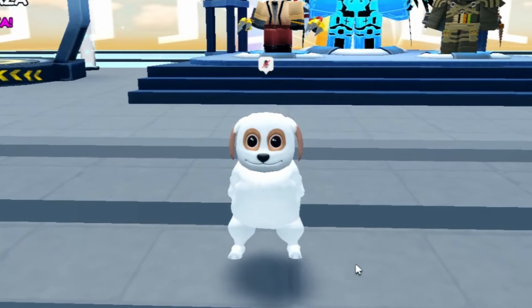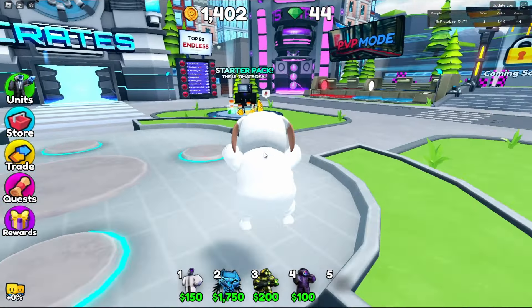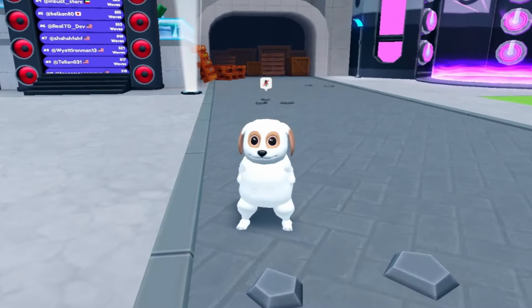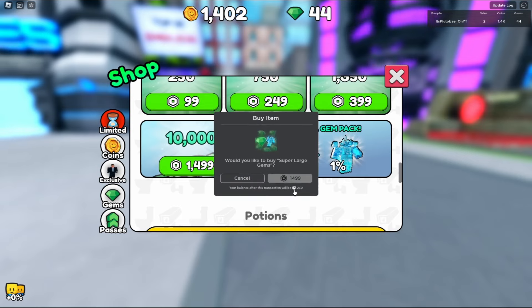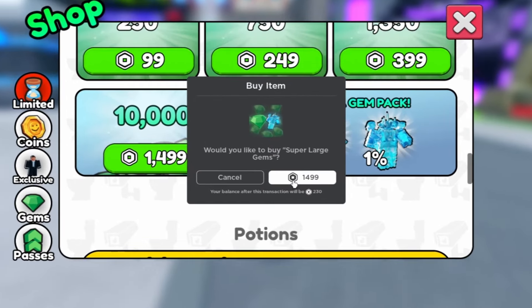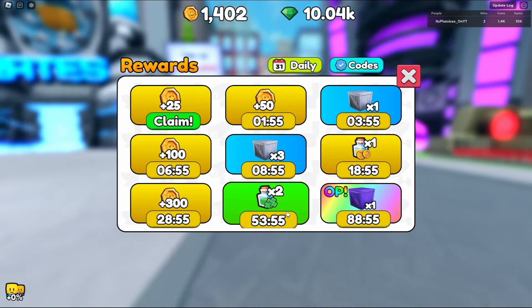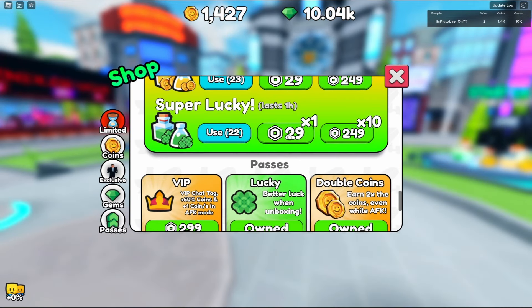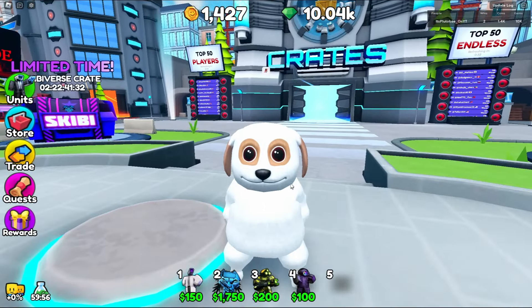We are back on tower defense again and we are going to be using our Computer Titan Man. We are going to be using the gem upgrades too, but first I gotta buy more gems. Let me get another 10k Robux. This is a lot of Robux though — 1,500. Oh wait, I forgot to put on luck boost! Let's use two of them because double the luck means double the units.